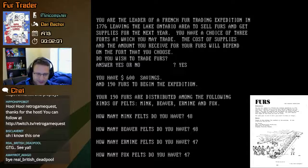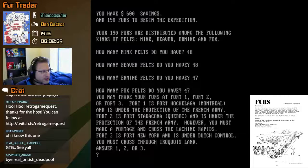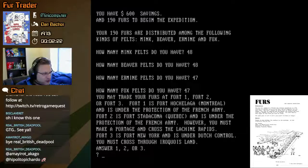You may trade your furs at Fort One, Two, or Three. Fort One is Fort Hochulaga in Montreal, under the protection of the French army. Fort Two is Fort Stata Kona in Quebec, also under French protection, but you must make a portage and cross the Lachine Rapids. Fort Three is Fort New York, under Dutch control — you must cross through Iroquois land.